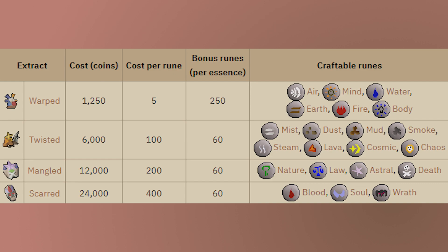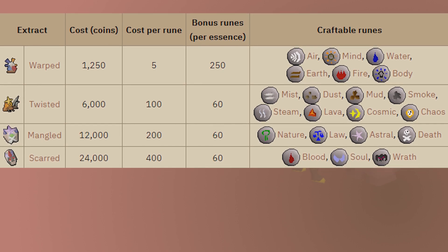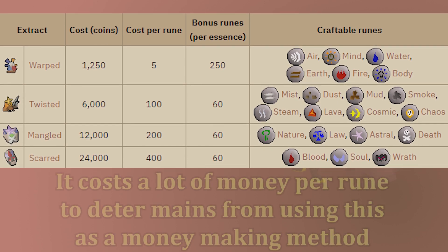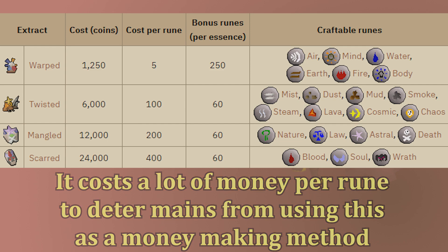The main purpose of this content was to remove the need to hop worlds and buy runes from shops, or at least give us a different option other than Shopscape. This is really only helpful for runes that don't currently have rune packs in the shop, like Blood Runes or Astral Runes. It's actually a pretty expensive way to buy runes through the Scar Essence Mine instead of using the shops, which is reasonable to be fair. They wanted this content not to affect the rune market, so if main accounts were to make these runes and sell them on the Grand Exchange, it costs way more money than you would actually profit from, so generally only Iron Men really should be doing this.